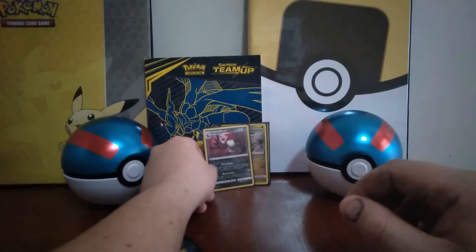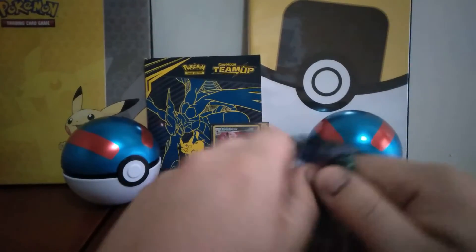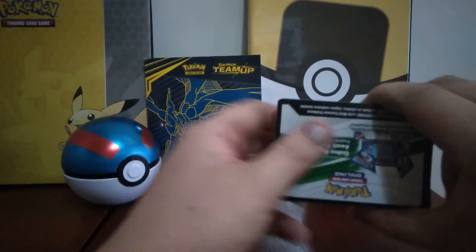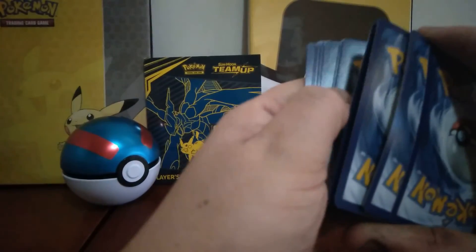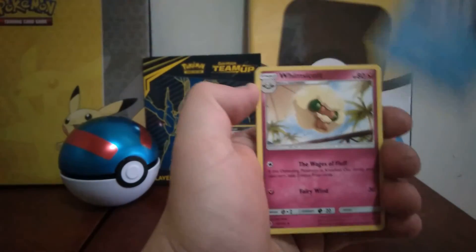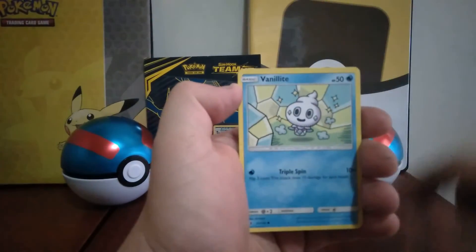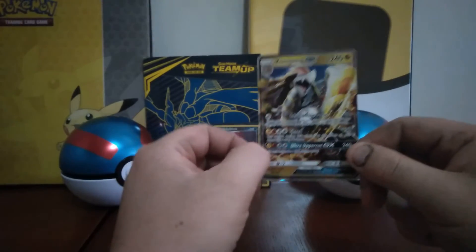We've got two reverse rares, a Holo, and a GX. So yeah, not too bad. Realistically. I did see some shine back there, so I kind of ruined it, but that's all good. As long as I don't stop the card trick up and see what it is. Darkness Energy. Vanillish. Whimsicott. Litwik. Pansear. Snorunt. Castform. Vanillite. Conkeldurr Reverse. And the last card is a Kommo-o GX.